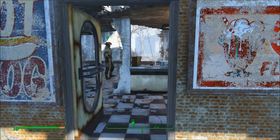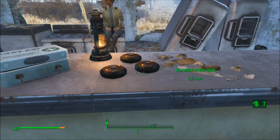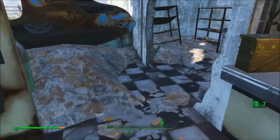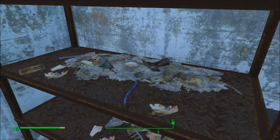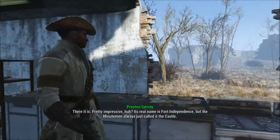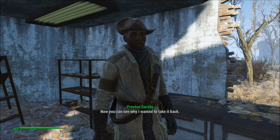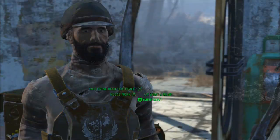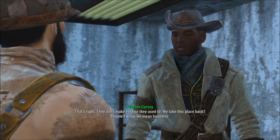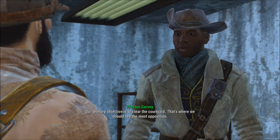General, there it is — pretty impressive, huh? Its real name is Port Independence, but the Minutemen always just called it the Castle. You can see why I wanted to take it back. It's 600 years old and it's in pretty good shape. That's right, they don't make them like they used to. We take this place back, people will know we mean business.